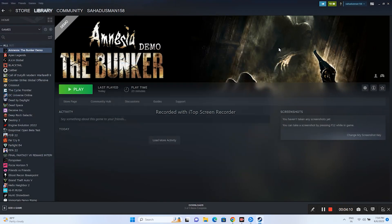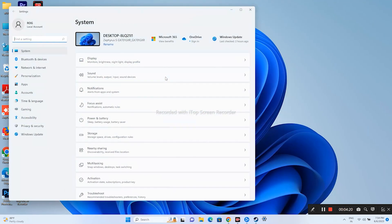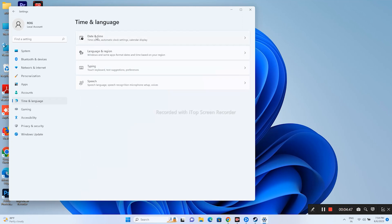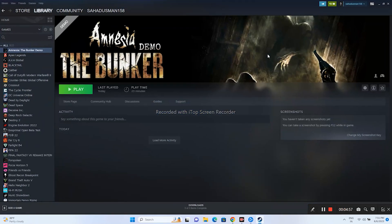The next step is making sure the Windows language is correct. Go to Settings, Time and Language, Language and Region. Some users change Windows from English to a local language such as Arabic, Japanese, or Chinese, which can cause crashing. Make sure the language is set to English. Also ensure the date and time zone are correct, then try launching the game.